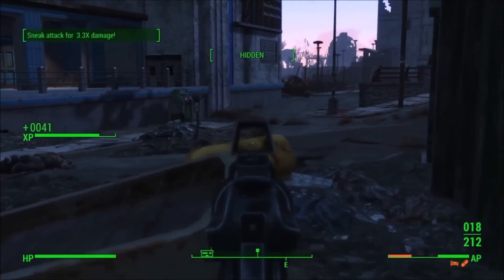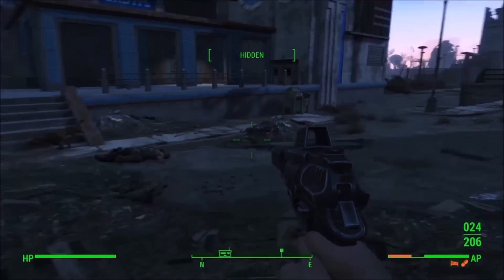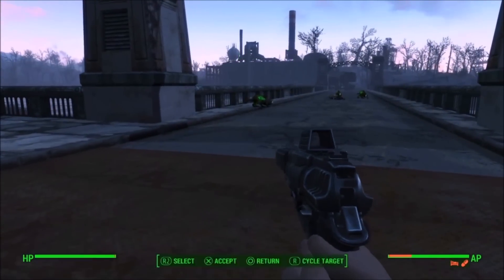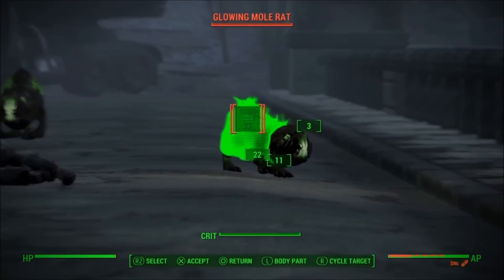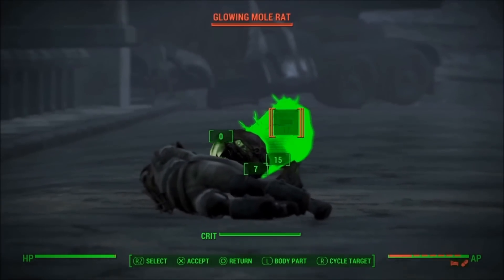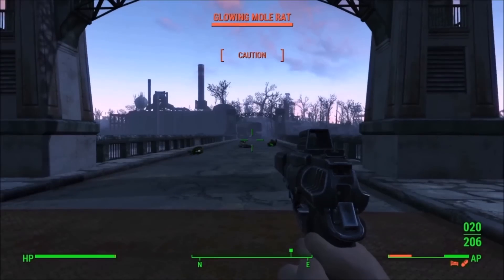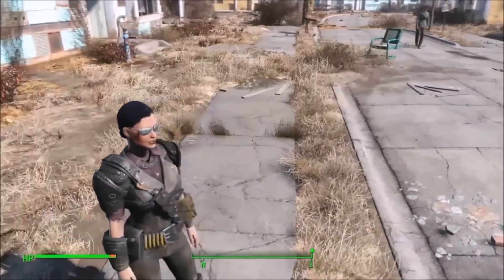VATS is really just for criticals. If you're not a big fan of criticals, I wouldn't invest the points into Luck that I did with this build. You might want to put them into Charisma so you can build your settlements and create supply lines if you're really into that — that's a huge part of the game to me. I have a build I'm working on now which compensates for that.